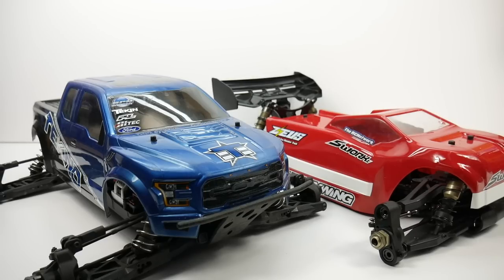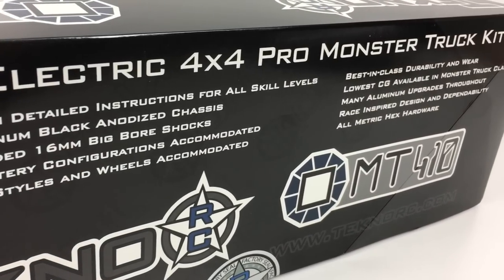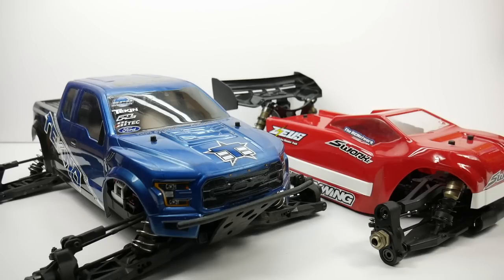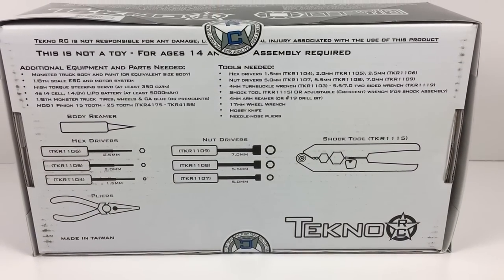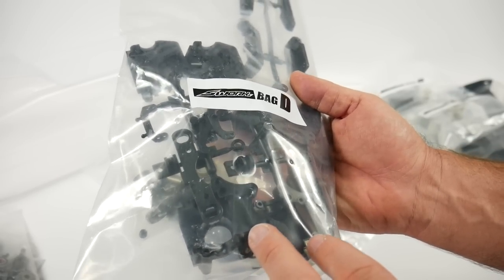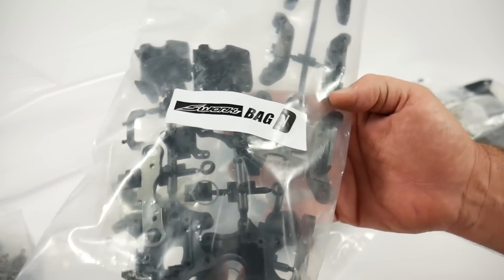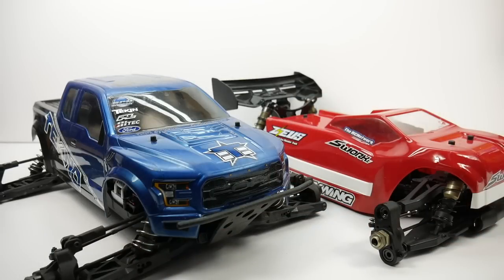Here's what both of these are: both are 1/8 scale. I know Techno marketed the MT410 as a 1/10 scale, but if you look at the specs and what it outfits as far as electronics, this is truly an 8-scale vehicle. Both are kit versions, so you do have to put them together — break out the wrenches, the Loctite, the oils, and physically build these vehicles. You'll have to outfit them with electronics, wheels and tires. The S-Works does come with a body and wing; however, the Techno does not.